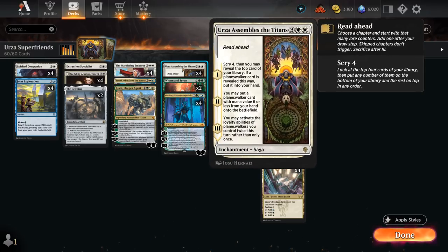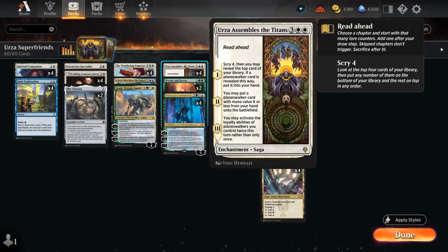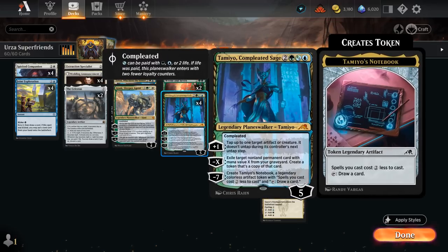On the following turn we get chapter 3 and activate Tamio twice: plus-1 up to 7 loyalty, tapping something down, then immediately minus-7 to ultimate, creating Tamio's Notebook — a legendary colorless artifact token that makes spells cost 2 generic mana less to cast, and can be tapped to draw a card. Tamio's Notebook is awesome and combining it with Urza Assembles the Titans makes it a primary objective.